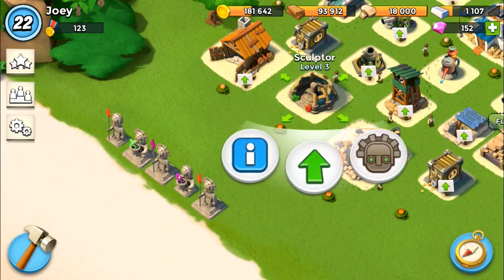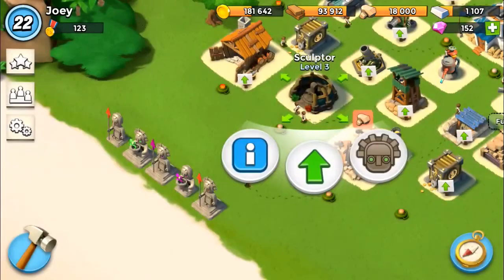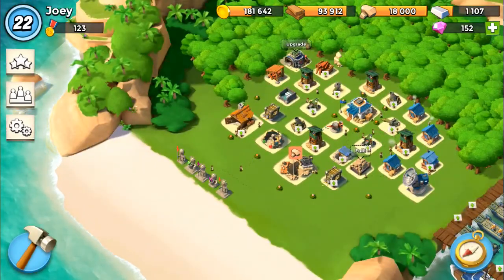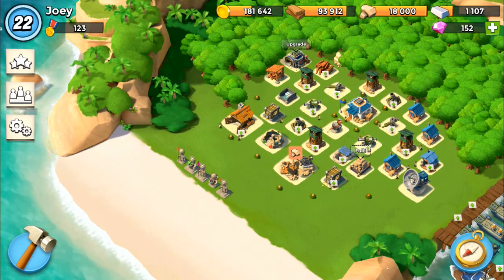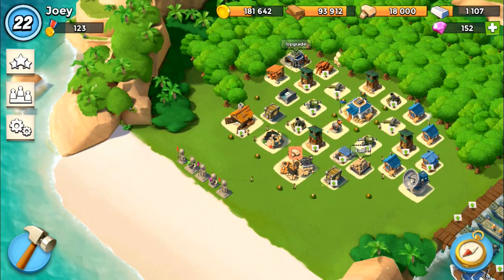That's about it on statues, but just to let you guys know — if you upgrade your sculptor, you'll get an extra statue slot, increasing your max, so you can hold another idol. The power powder amount you can hold also increases by one. And guys, that is just about it on our Boom Beach 101 for statues and the sculptor. I hope you enjoyed — thanks for watching. Remember to keep all things Boom Beach here at Beechy Joe's YouTube channel, and I'll see you in the next episode.